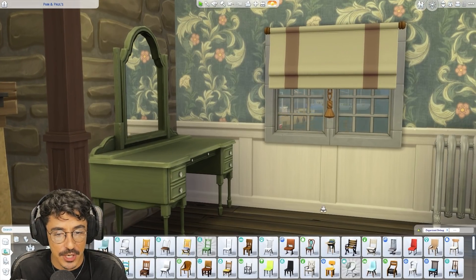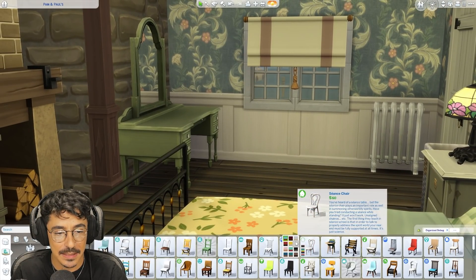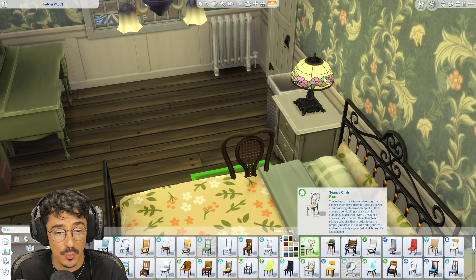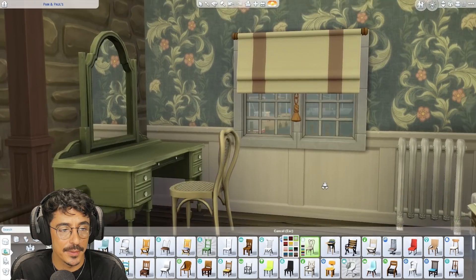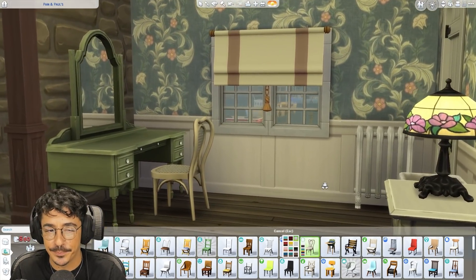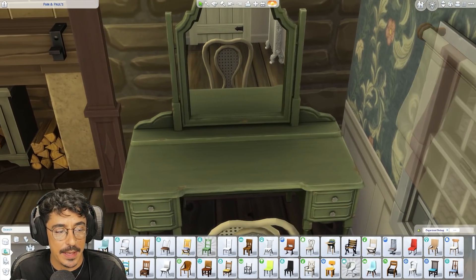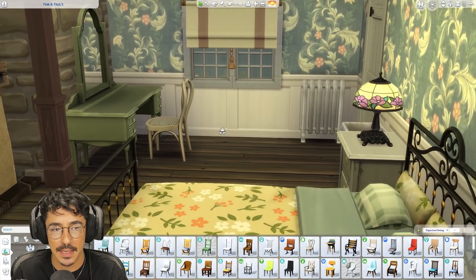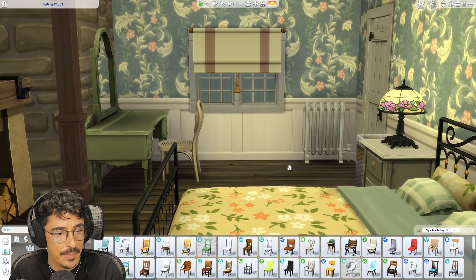I'm thinking that chair from the paranormal pack — this one here would work well. I could probably just go dark brown with it, or that all white one. Yeah, I think that would be the vibe. Definitely feeling that. So yes, a bit of slap — I do want to get some cluttery objects down on that. But we'll do that in a minute. I want to make sure I've got everything fit in here perfectly.